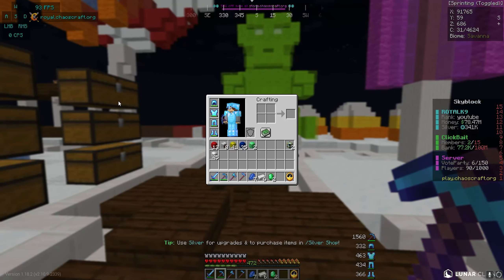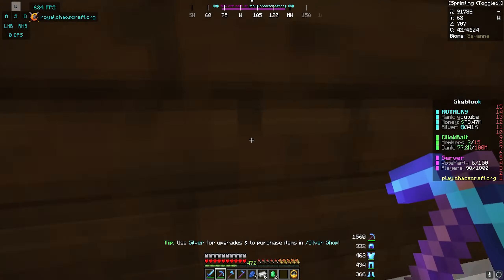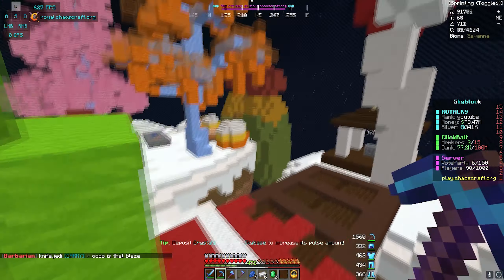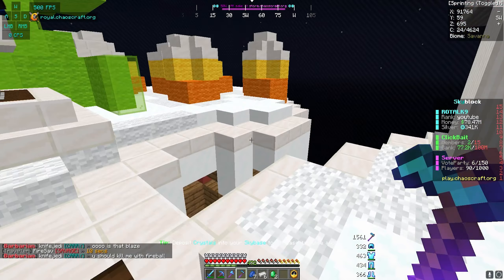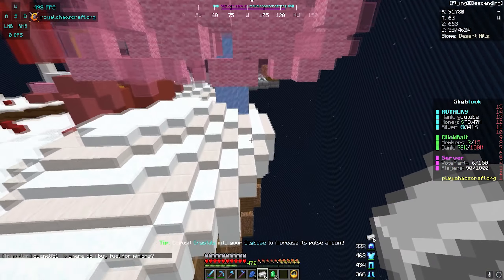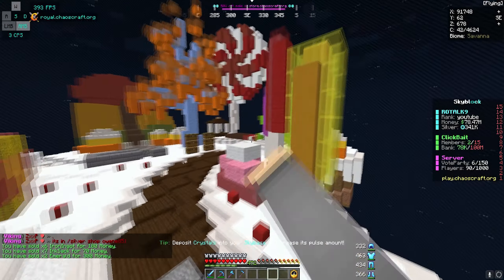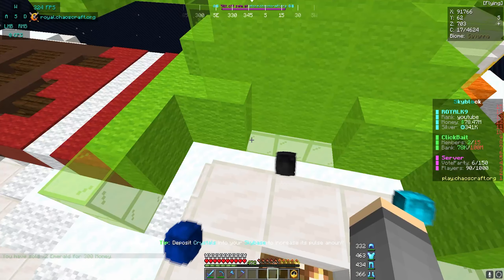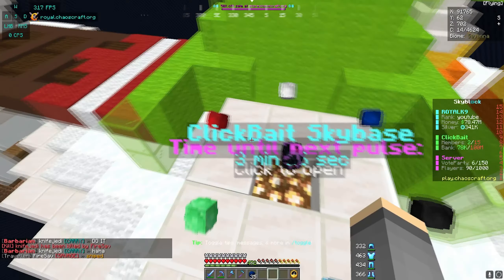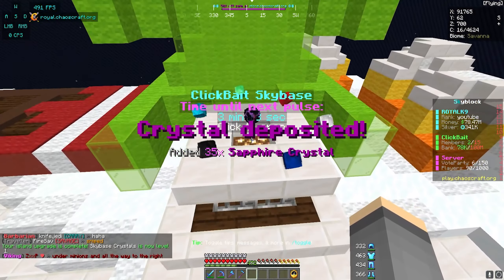I've done a little bit of research. I was watching a video from another YouTuber on the server, Mr. Wuffles — mad throwback, he used to own Cosmic, which is basically where I started my channel. In his video, he joined one of the top islands and they were talking about building a massive sugarcane farm. They already had auto melons, but I don't know how to make an auto melon farm. So for right now we are going to start on a sugarcane farm. Is the sky base upgrade done? Five seconds — great timing! We are going to be able to add 35 sapphire crystals right away — boom, island upgrade is complete, sky base crystals is now level one.